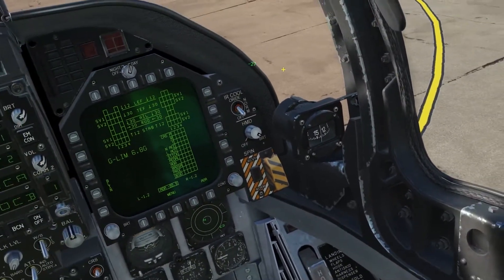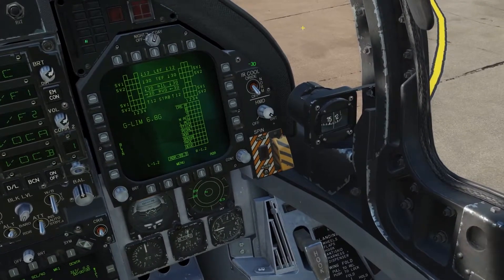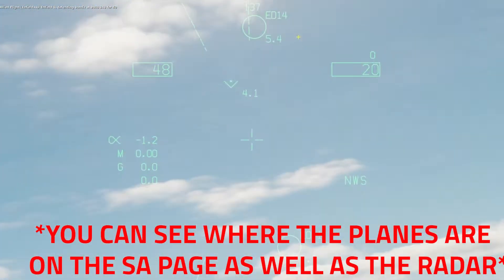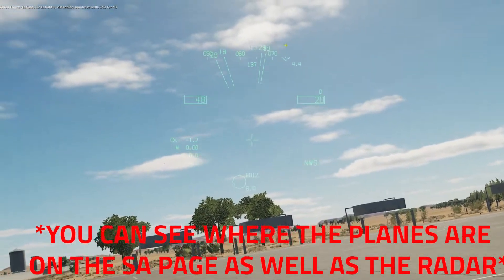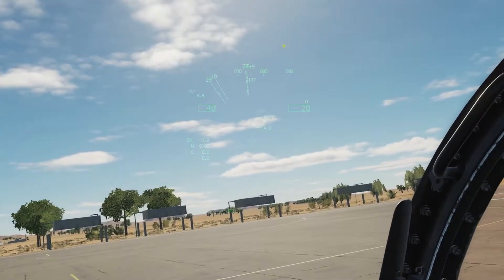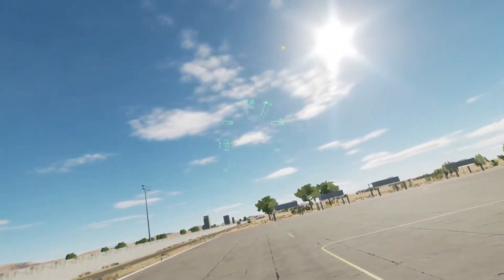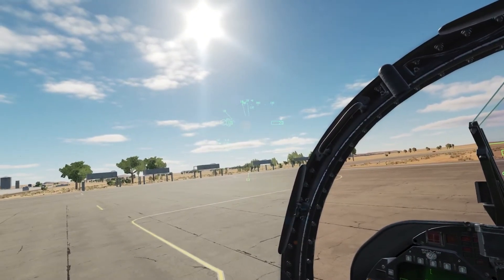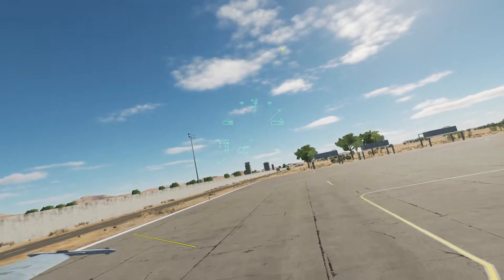Put the HMD knob all the way down to bright. If you're flying at nighttime you're going to want to put it right in the middle. You'll be able to look at all the bandits and friendlies in the area so you can IFF them and get a quick IFF. I'm really new to DCS and I think the F-18 is the only plane capable of doing the HMDS and datalink system as of right now.